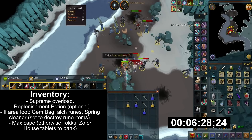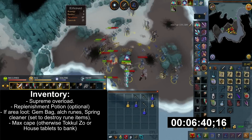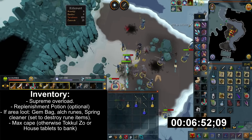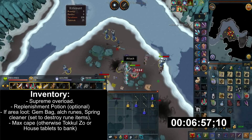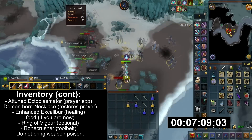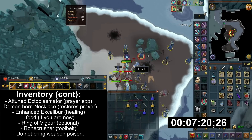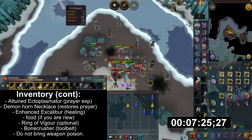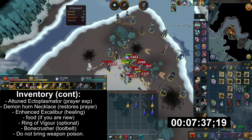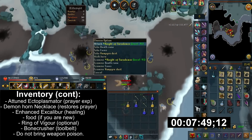In my inventory setup, I have one Supreme Overload and one Replenishment Potion. If you're area looting, just bring Alch Runes, a Gem Bag, and Spring Cleaner — I set mine to destroy rune items only. I personally don't mind looting battlestaves and alching them. Maxscape is helpful for banking loot by teleporting to the Max Guild, though if you aren't maxed, looting may not be efficient. A Nectoplasimator when killing ghosts gives you Prayer XP, and combined with Demon Horn Necklace — also in my inventory — will restore Prayer. Just swap to the Demon Horn Necklace when you're at low Prayer. Enhanced Excalibur is also another healing source. If you're new to this, just bring a couple of pieces of food. Ring of Vigor swap is useful for saving adrenaline when using an ultimate ability. Bonecrusher is in my tool belt so I can filter out bone drops when area looting.